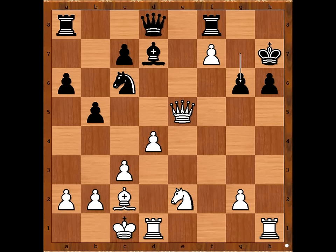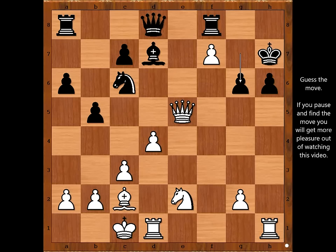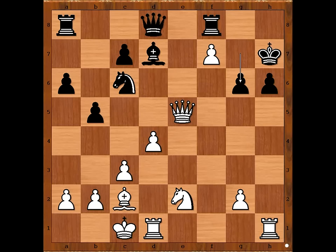White played a move and black resigned. Please pause the video and find the best move for white. Did you find it? The move is rook takes pawn on h6. Black resigned in view of the continuation.